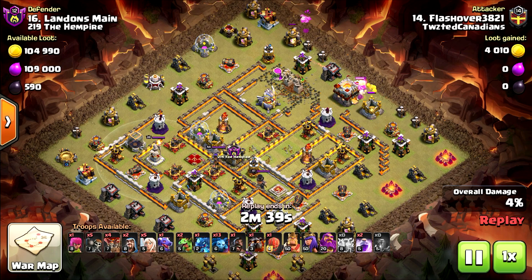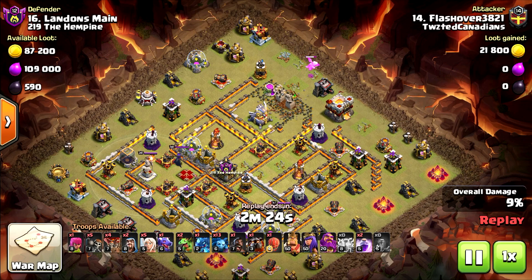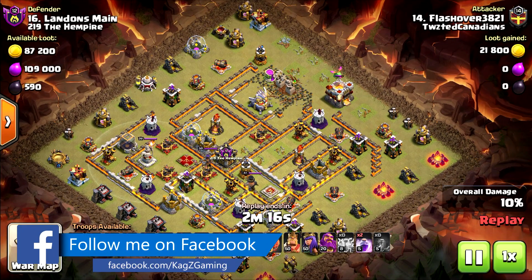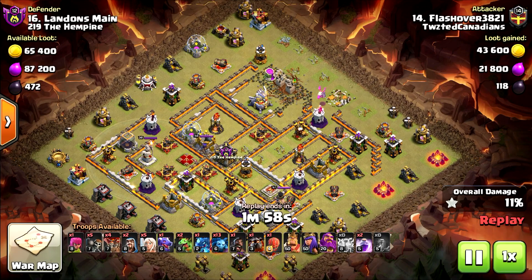He deployed the baby dragon, but the archer tower will probably finish it before it can take the town hall. He's using the baby dragon to take the town hall. Next up: one dragon, one electro dragon, 13 minions, four balloons, and a lava hound — a pretty weird army comp. Don't see enough damage potential from those troops; maybe it's counting on the heroes.